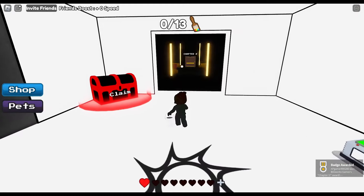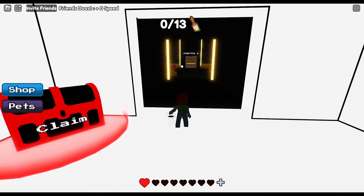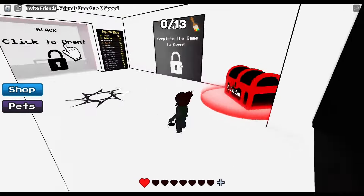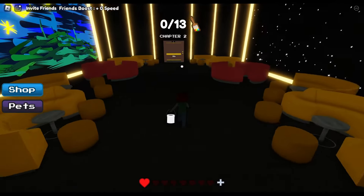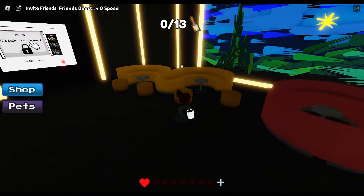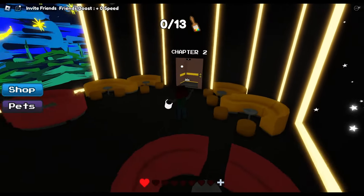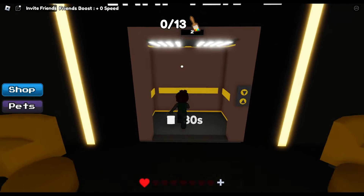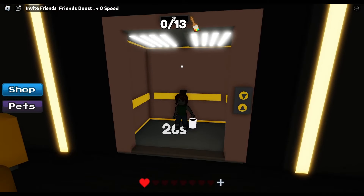That's how I got the badge for completing chapter one, and that also opens up chapter two. You go in and you'll see a waiting room. At the end of the room there is an elevator with a 30-second countdown — once you get inside, it will start counting and in 30 seconds it will teleport you into chapter two.